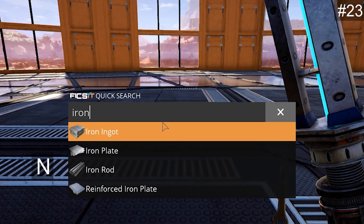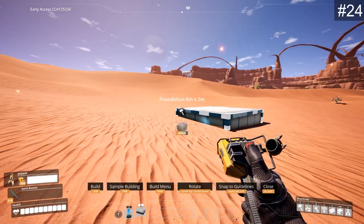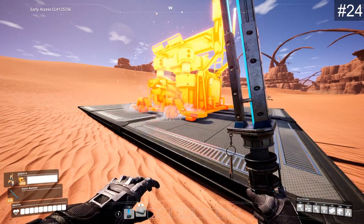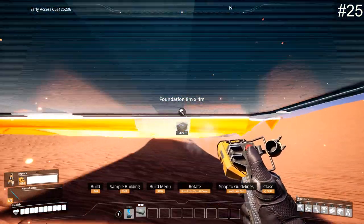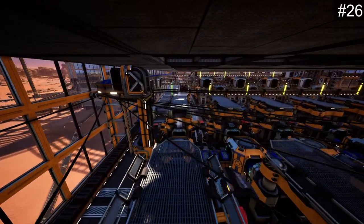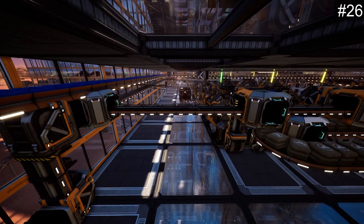Press N to quick search items and buildings — by the way, it is also a calculator. Build on foundations as soon as possible to better align your machines. The fastest way to build a large flat area with foundations is the high-level spam placement method. Plan out the factory beforehand to gradually expand on it and reduce the need for redoing.